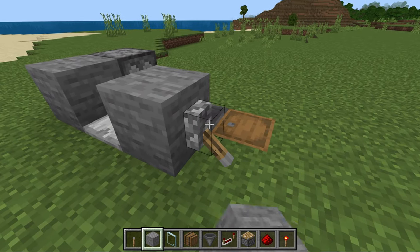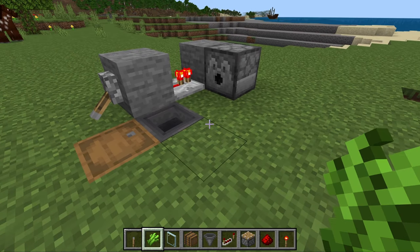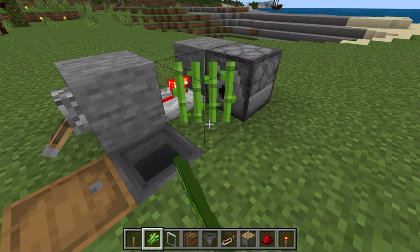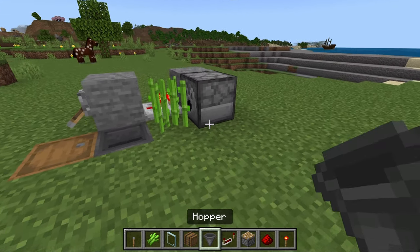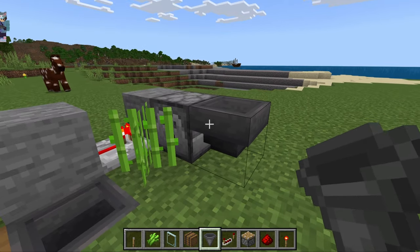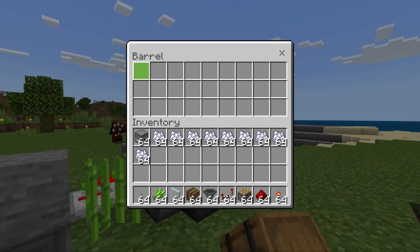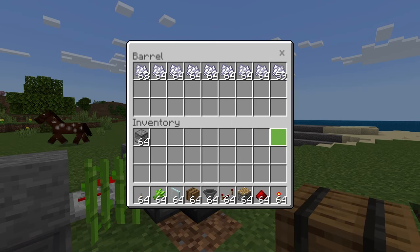We can turn that clicking off by just flicking this lever over here down. Now, what we're going to do is we're going to come to this side of our farm over here. We'll place down a piece of sugarcane over here. We'll get a hopper, crouch down, and place it into this dispenser over here. We'll place a barrel or a chest on top of this, and then we'll fill it up with bone meal over here.